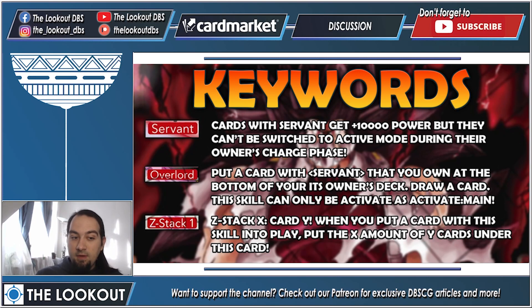And finally the newest keyword: Z-Stack. Z-Stack X card Y — X is the number, card is the type, Y is the name. When you put a card with this skill into play, put the X amount of Y cards under this card. It sounds a bit confusing, but there is a card in this archetype that does that and it will become much clearer once we reach it.